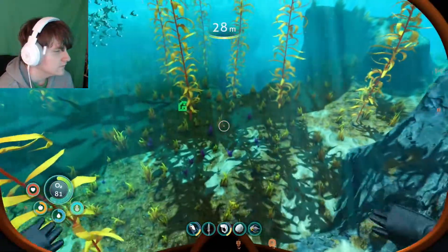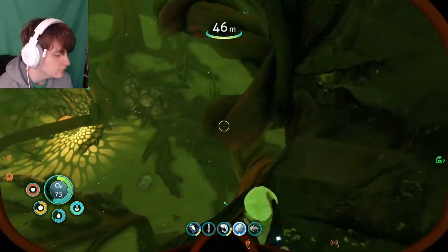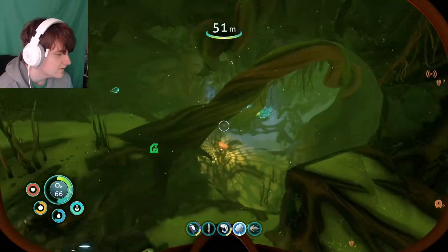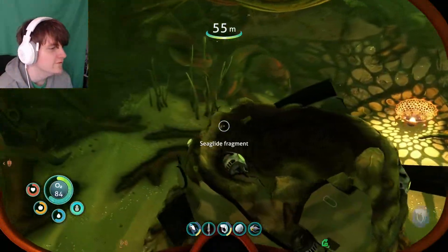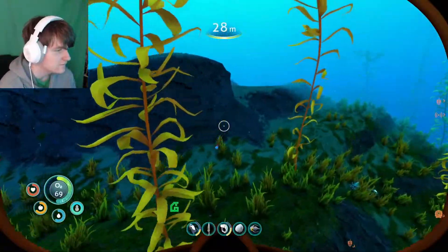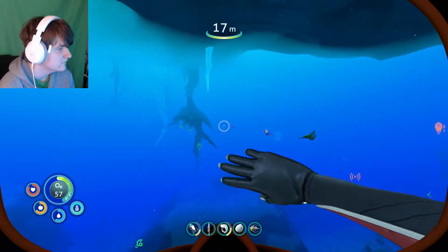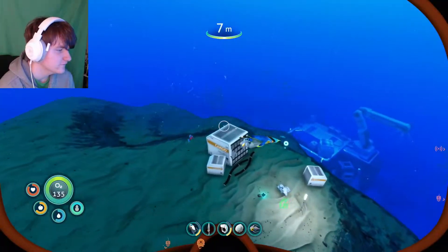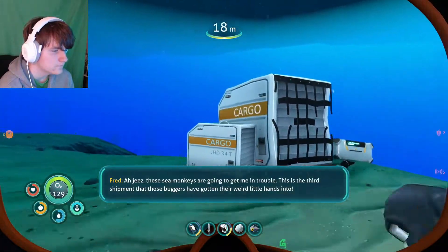Found vehicle bay fragments in the kelp forest — what's going on here? Some beagle roots. More sea glide fragments in a sea monkey nest — is that the only thing they have in there? I got some symbiotes over here. What are these? That scared me. Oh, there's something over here — got a PDA!